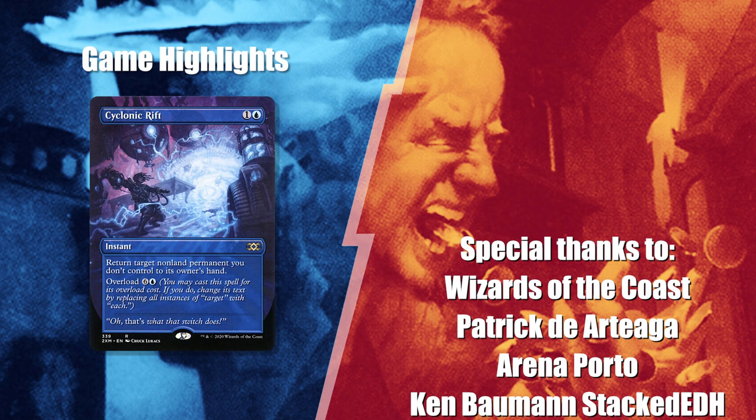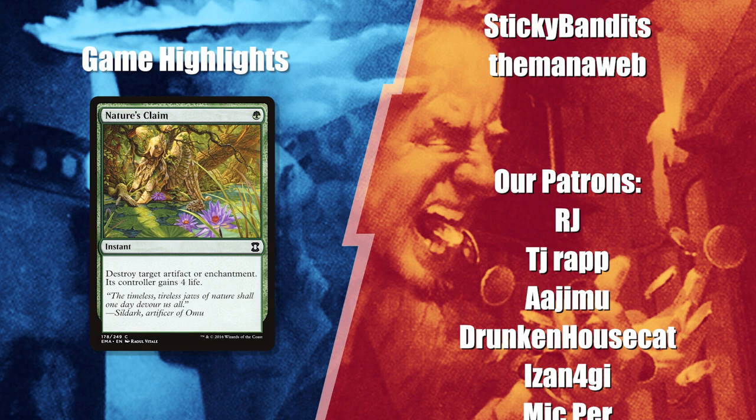That Cyclonic Rift on Notion Thief in Game 1 probably gave the win to David, and the Nature's Claim not cast in response to that Misstep might have cost Game 2, as Crark's Thumb secured all the lines Ken needed in order to win the game. Comment below if you found other key plays you enjoyed or that could have swung matters in a different favor.